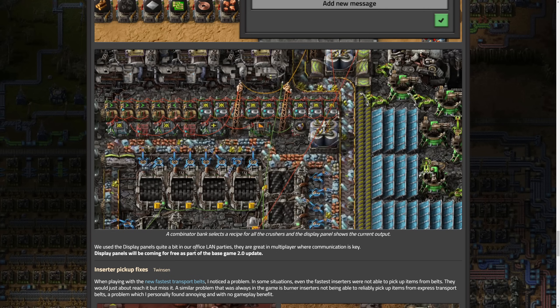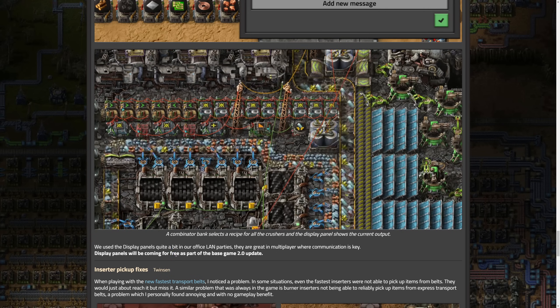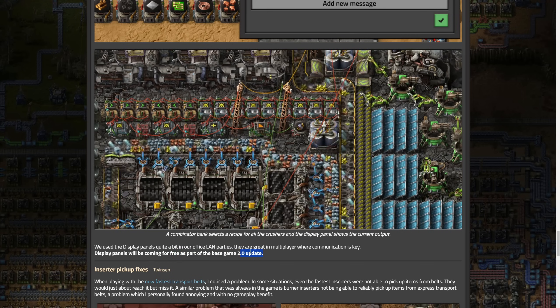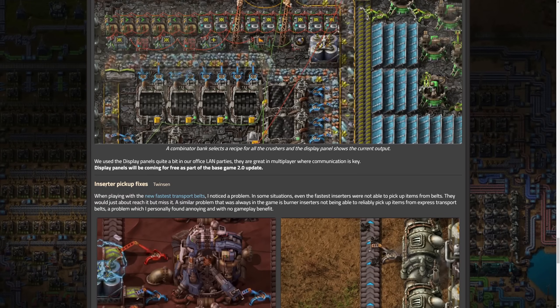They use display panels quite a bit in their LAN office parties — great for multiplayer communication. Display panels will be coming for free as part of the base 2.0 update, which is cool and definitely seems appropriate to be made free.